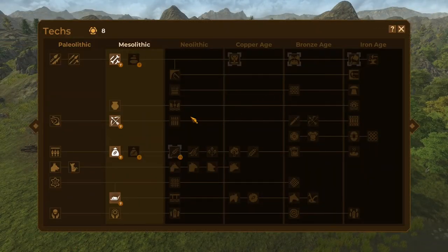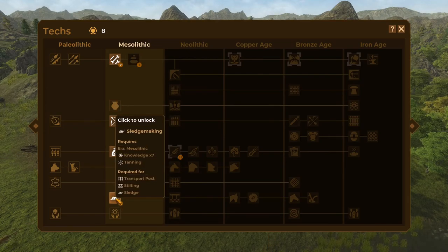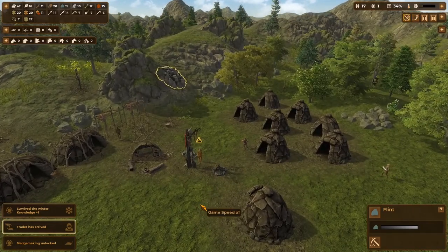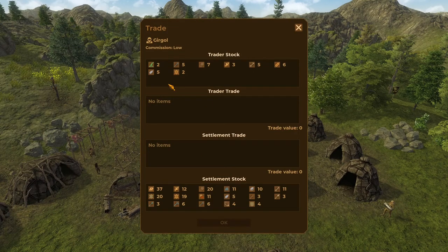We've got eight knowledge, so we should be able to unlock something else here. Let's go with the bone knife and bone sickle. The bone sickle won't come into play just yet, but the bone knife is a good use of bone. But I think we'll go with the sledge first. This will be our first transportation item. We've also got the trader — let's slow this down one step at a time. His commission is low, so let's see what we're willing to part with.